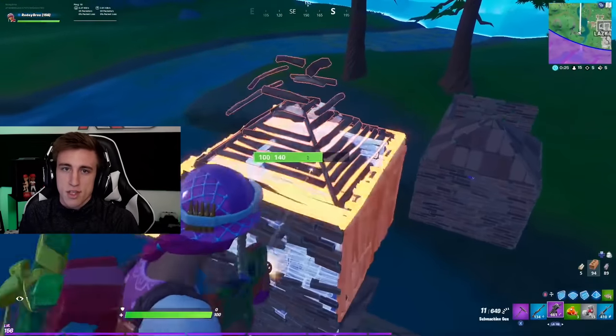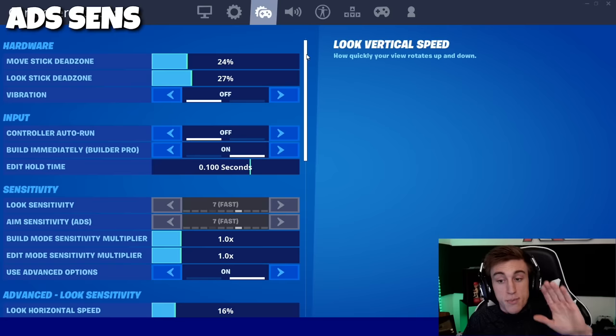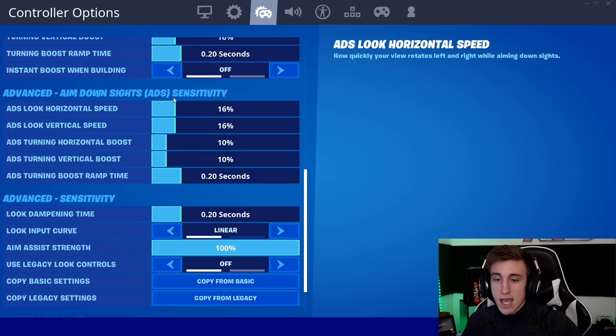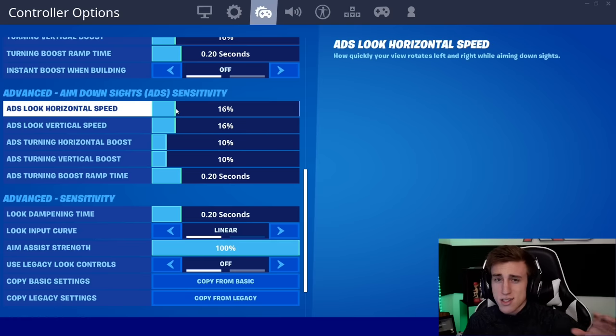Now that we know all the components, let's dive into ADS. Going into ADS settings — remember I've reset my settings so these aren't what we'll end up with. Coming down to aim down sight sensitivity in the advanced section, we're looking at what Epic recommended based on legacy. You'll notice the green bars that a lot of people based their sensitivities off of — and this is the biggest mistake the entire controller community has been making. 16% is right around where most players who switched to linear use it.